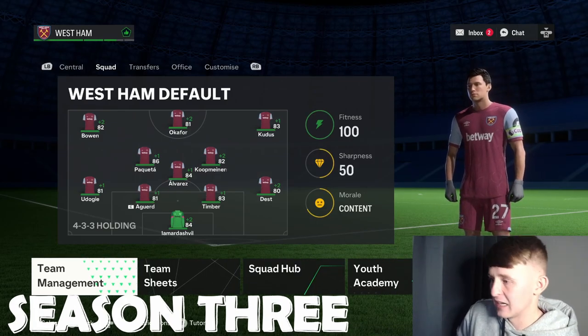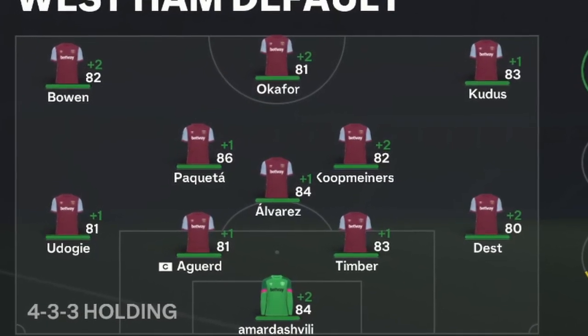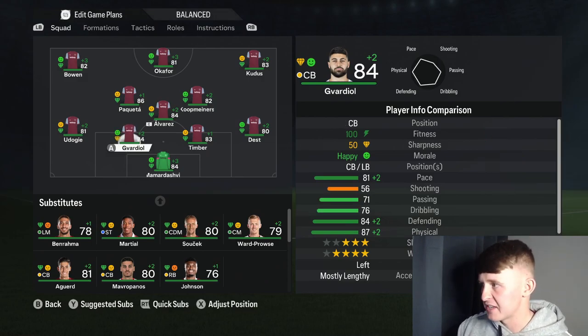Let's simulate forward to season three and attack the Champions League. Welcome to season three — the starting eleven for West Ham United is absolutely incredible. In terms of new targets, I'd like to improve the centre-back position and ideally bring in an 86 or 87-rated striker. We've got £149 million. We have just spent £57 million and signed one of the best young centre-backs in the world — Joško Gvardiol from Manchester City. Aguard has been an amazing captain but Gvardiol is 84-rated and 23 years old. What a baller.